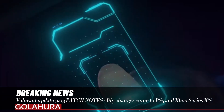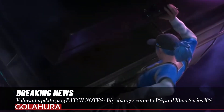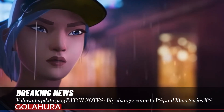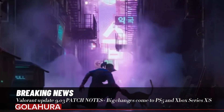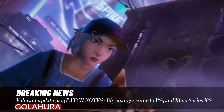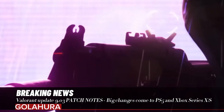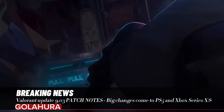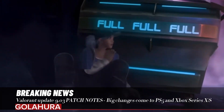Valorant Update 9.03 patch notes bring big changes to PS5 and Xbox Series X/S. Riot Games makes improvements to ground abilities as well as Sage's Barrier Orb. Just a few days after making its surprise debut on PS5 and Xbox Series X/S, Valorant has been given a big new update by Riot Games. Valorant Update 9.03 is out now for PlayStation, Xbox, and PC.